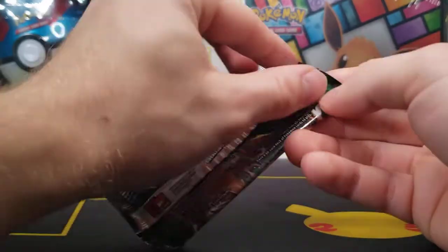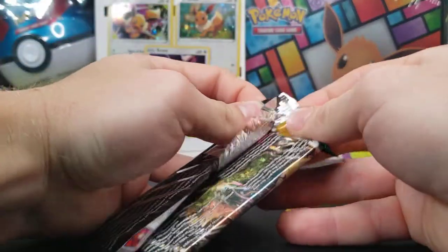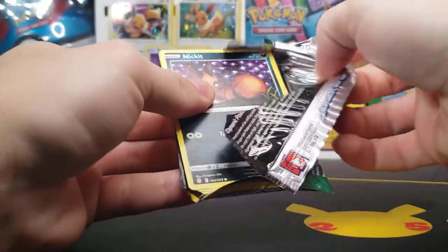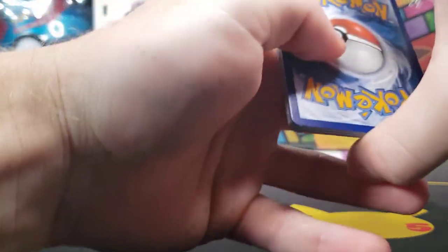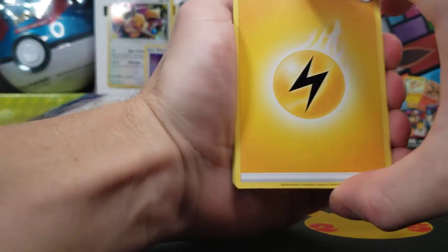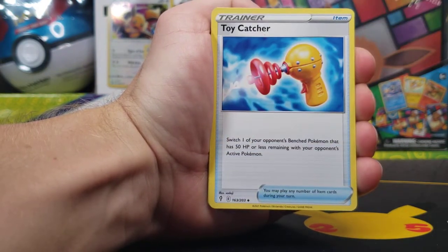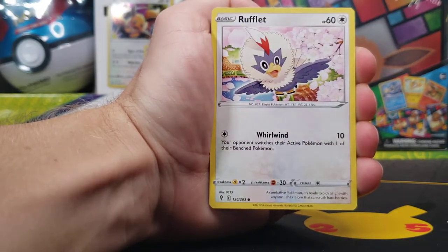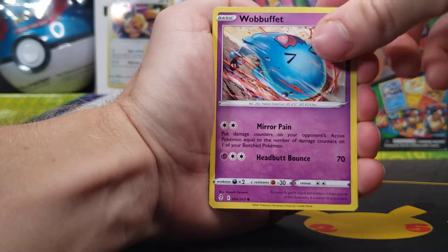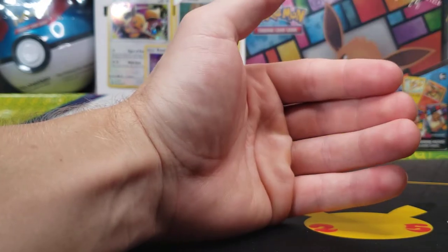Speaking of Evolving Skies, we got this pack here. I have had pretty good luck with Evolving Skies overall — I've pulled maybe four total alternate art cards, the Umbreon VMAX being one of them. We have our Energy, Ursaring, Crystal Cave, Toy Catcher, Nickit, Dwebble, Rufflet, a Roggenrola, Wobbuffet, Pikachu Reverse, not bad, and Altaria Non-Holo.